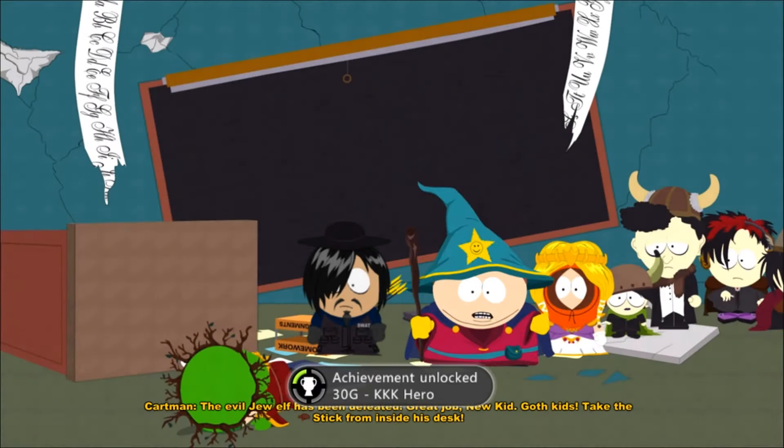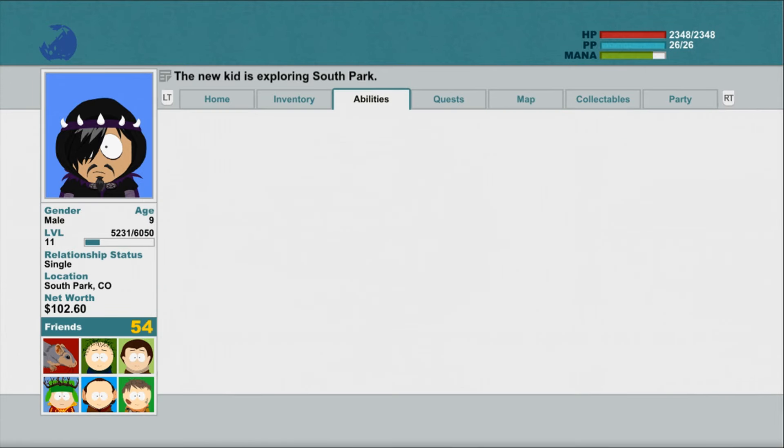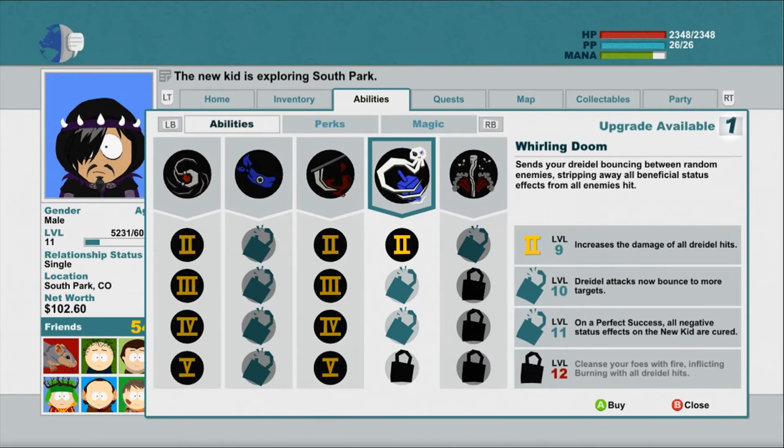I've got to beat Kyle, and I get another achievement. And that's the end of night three — which, if you take your time going home, your parents will come after you and ground you. It's bullshit.